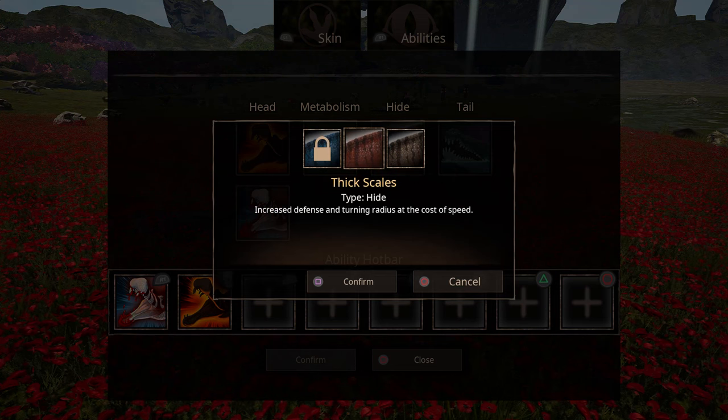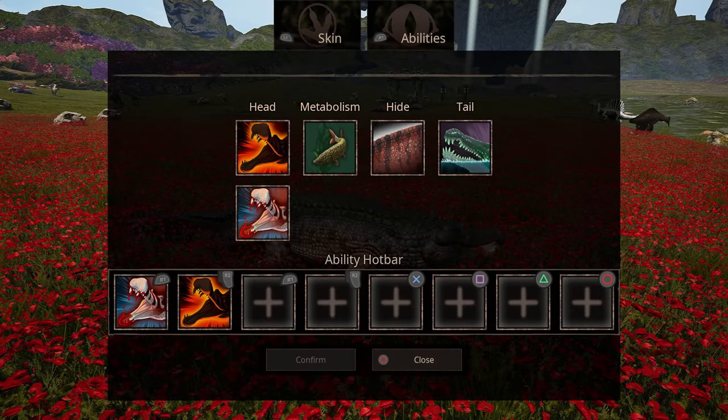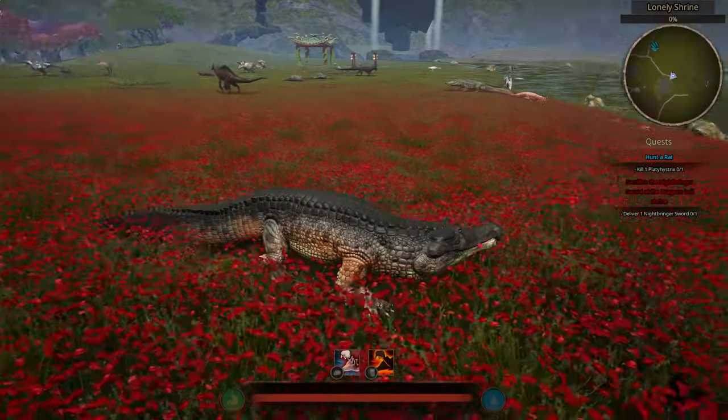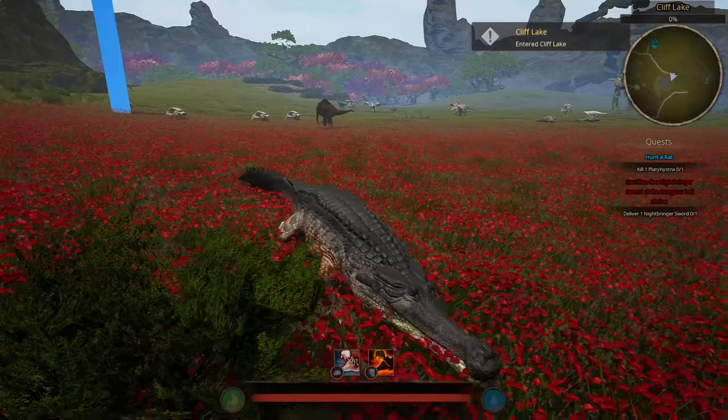For hide, you can either do standard thin or thick hide — it always comes down to preference, but I like to put thick if I know I'm going to get into some fights. For tail, you have a lunge attack which you can charge up, so that works well together. The Sarco has 800 health with 5,000 combat weight, which is also pretty good.